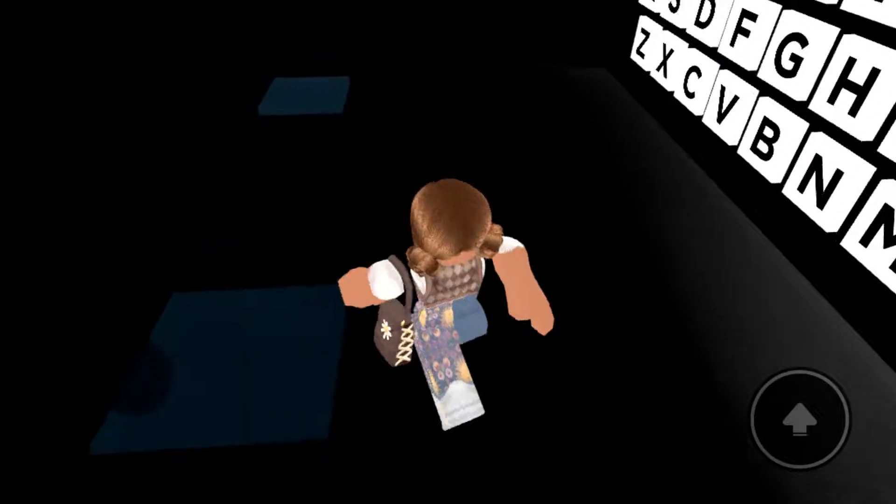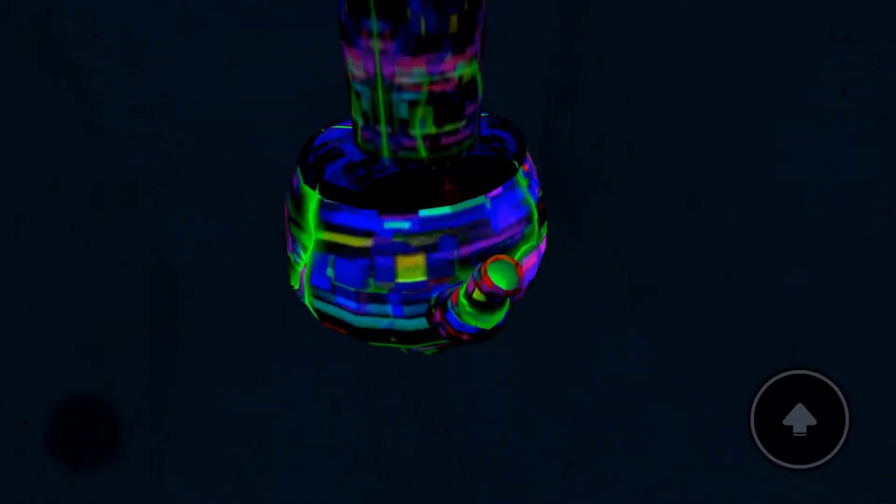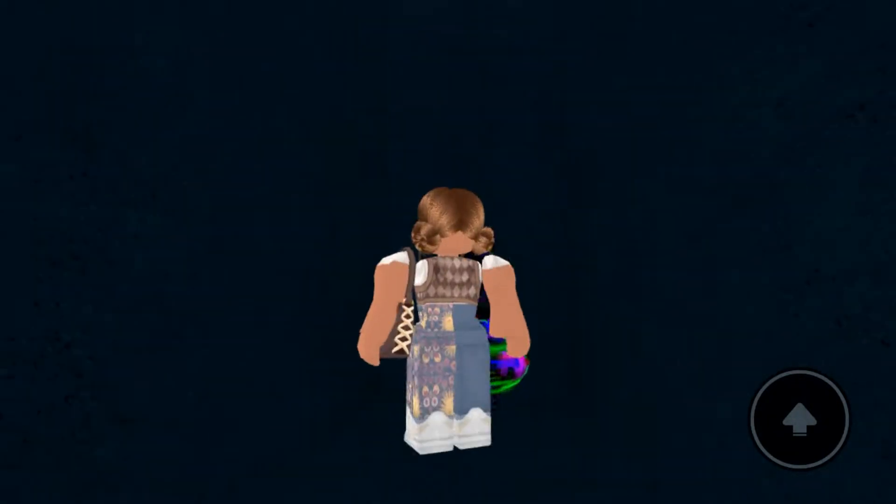Then you press enter and there's a tiny little room. If you just drop down there, you will find the teapot marker in all its glory, and your achievement will pop up.